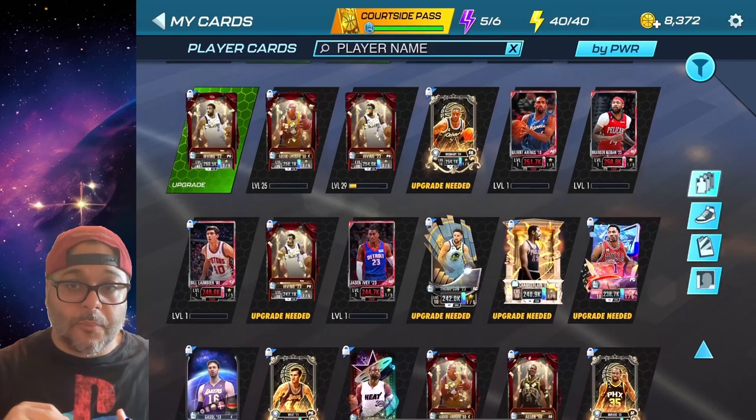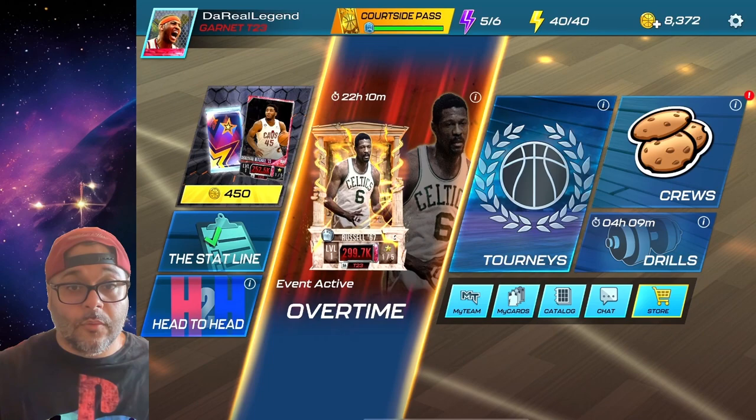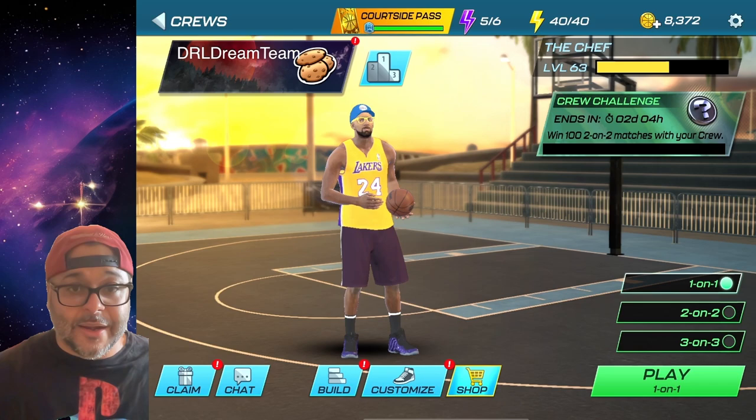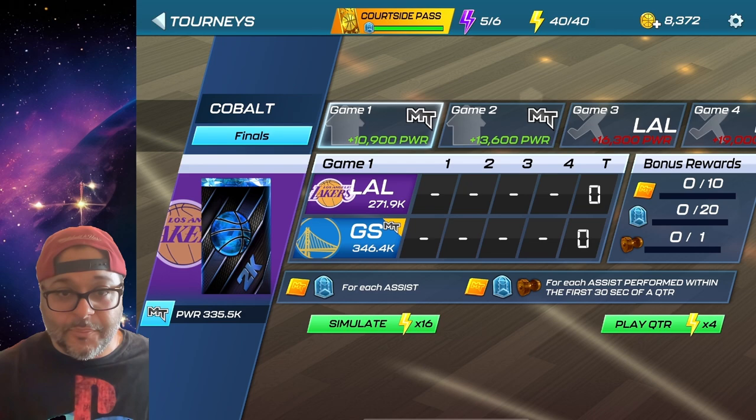I'll show you the cards I've gotten — it's a combination of cards from events, packs I opened, and the Courtside Pass. There are so many options to get good cards in this game. For Season 6 they also added the ability to get rewards from crews — the crew challenge is to win 10 of 12 matches with your crew and you can get a random collectible for My Team mode, which is a pretty cool new addition.